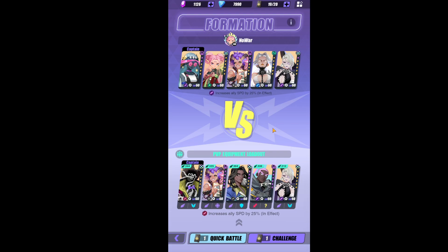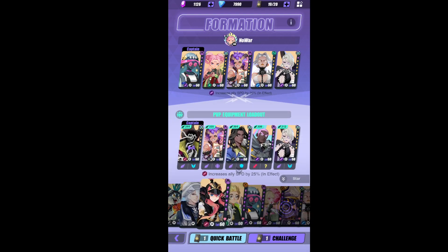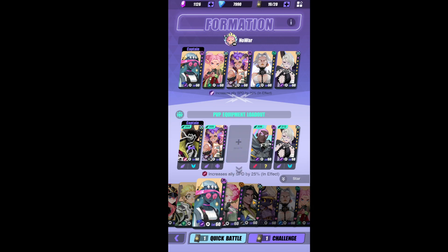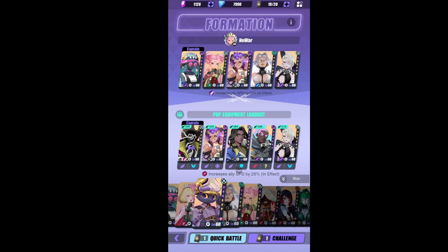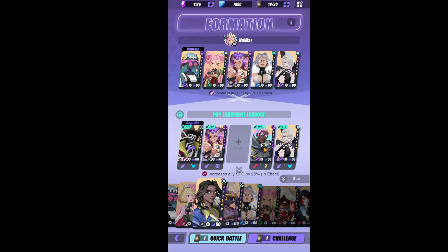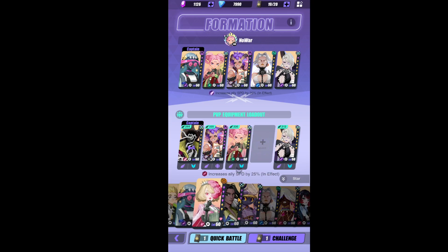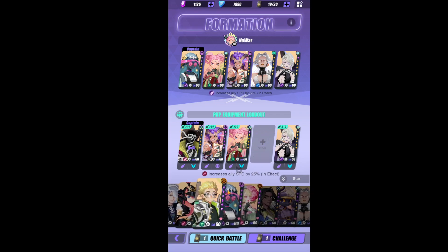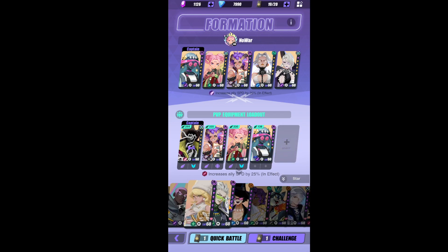For PvP you can use a Tia and Toland combo together, you could also use an Unus together with Toland, or you can also bring Winpin and another unit. There's really a lot of flexibility in what you can pick — it doesn't matter too much.